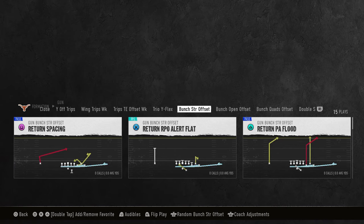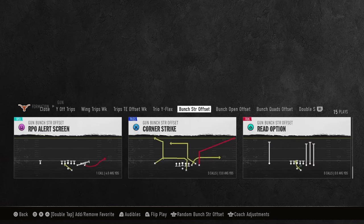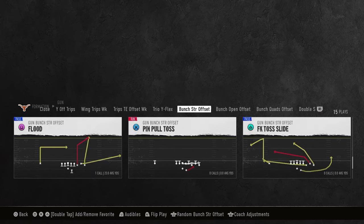This is out of the Bunch Strong Offset Formation in the Oregon Playbook. If you want to get my full Bunch Strong Offset Offensive eBook, it's going to be available by becoming a member of my school.com community. It's only $10 to do that, and it's going to get you access to all of our College Football 25 and Madden 25 Offensive and Defensive eBooks.